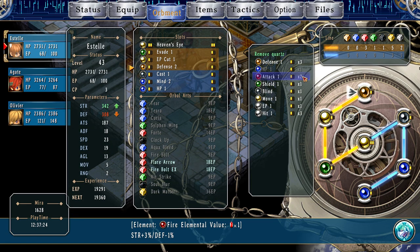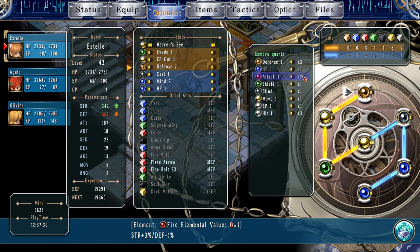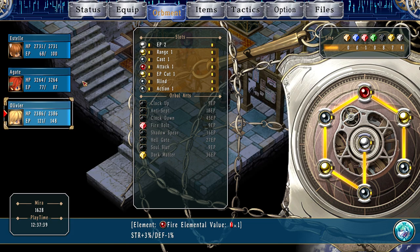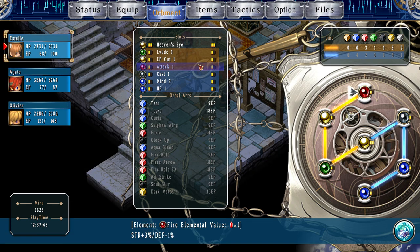Oh — Defense 2. It removed Defense 2 with Fireball X. Okay, let's do that. These things are weak to Fire, that's why I'm doing this. Mine one — Fireball, there we go. I have to make sure that I put everything back up later on.